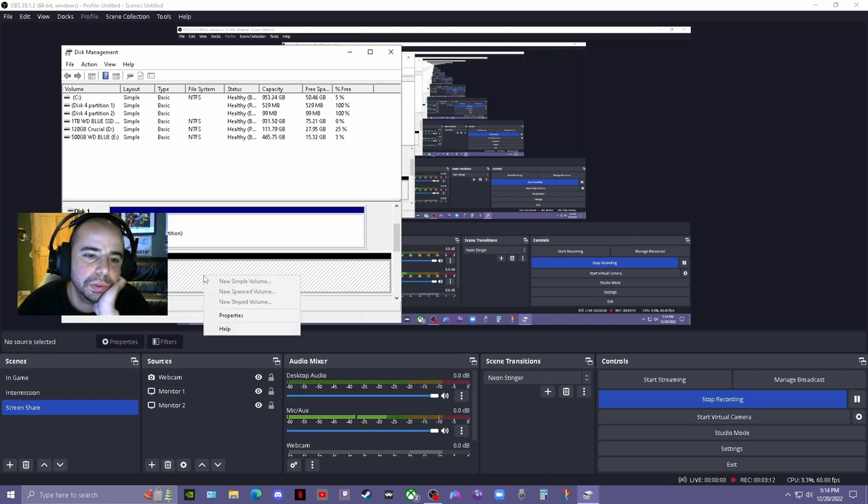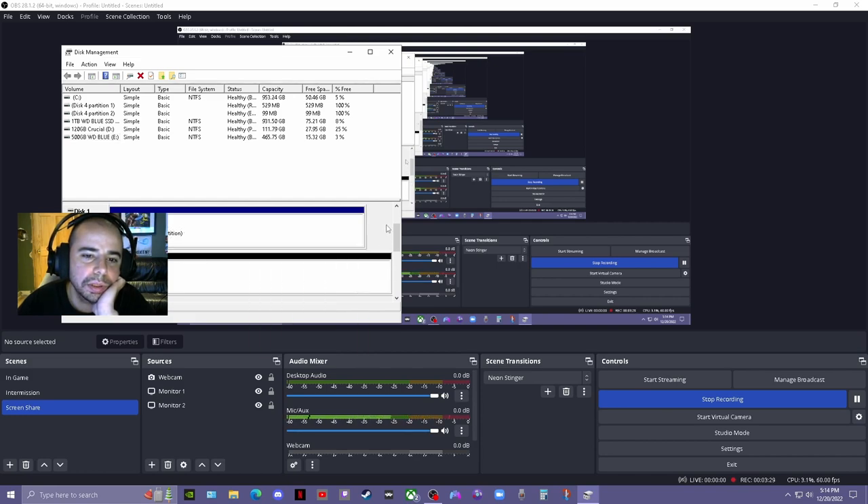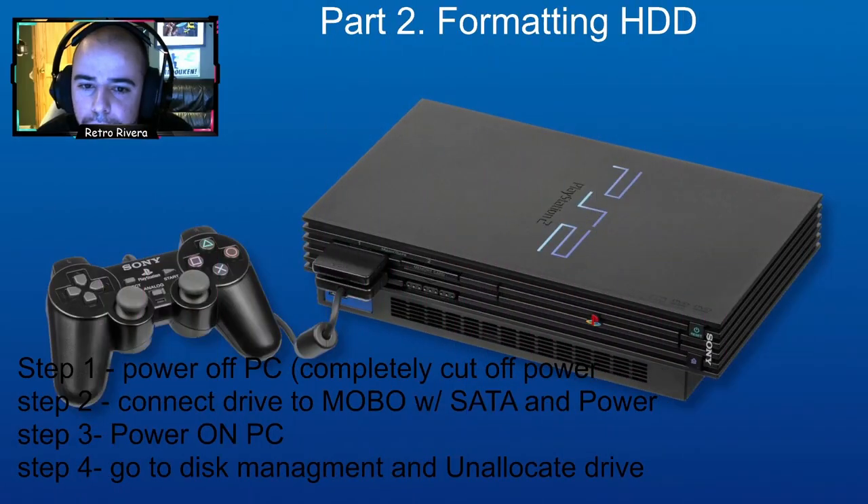It's actually fine — it's ready to go. You can leave it as unallocated. If you're using a used drive you can right-click and delete the volume to remove any separate partitions. If you buy one new from the store and plug it in, it should actually be good and you might be able to skip this step. But if the drive can't be recognized in the PS2 later, come back here and make sure it's in unallocated status.